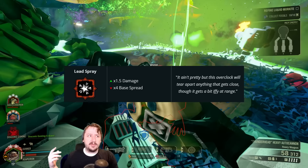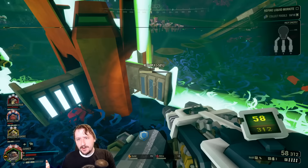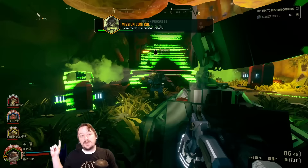For a secondary weapon, I decided to take this with the burst pistol and went with Lead Spray. This is just so that we do really high damage at close range. The Auto Cannon is already pretty good at close range, but it's more for crowd control — you do have to get up close with this particular loadout, and you could switch it out for anything else.